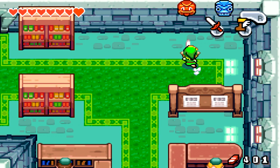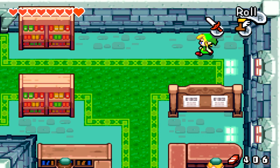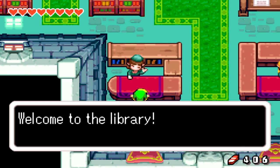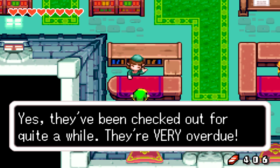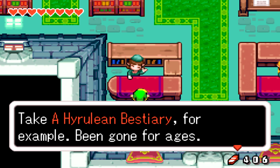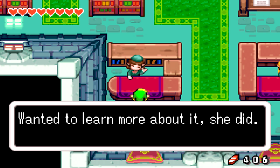You can actually ram into these masks — that gave me five rupees, and five rupees is nice. Let's talk to the librarian. 'Welcome to the library! Say, aren't you Smith's grandson Link? The books missing from the bookshelf on the second floor have been checked out for quite a while — they're very overdue. Take a Hyrulean Bestiary, for example — been gone for ages, checked out by a girl with a cat. She said she had a new cat at her house, wanted to learn more about it.'